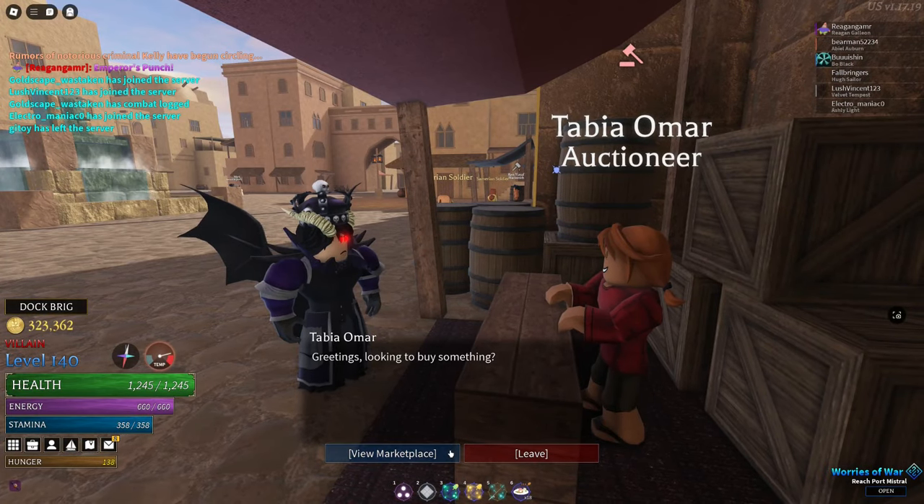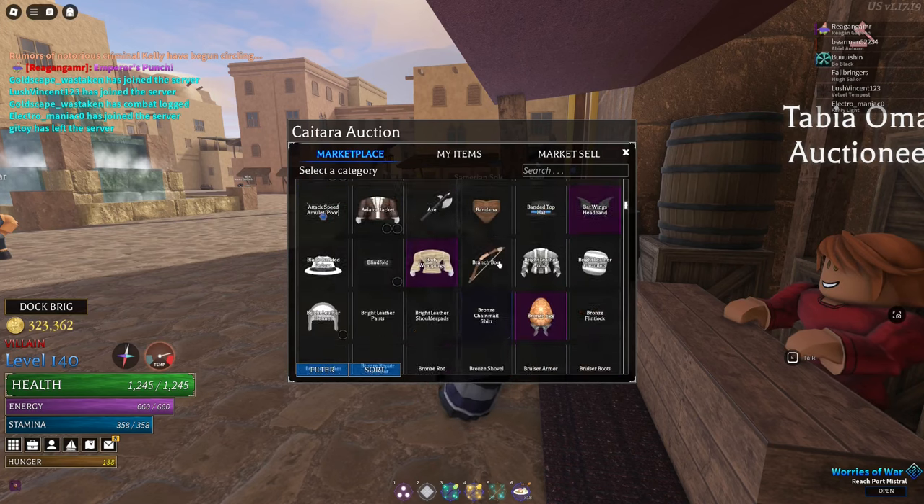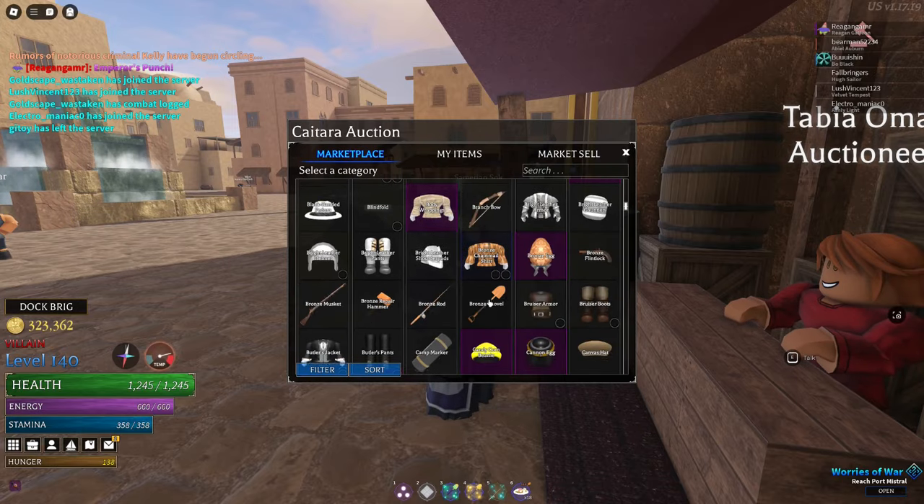The auction house works like an auction house. People put their items in at a price they think is reasonable, or stupid, and wait for people to buy it. You can probably make big stonks out of this.